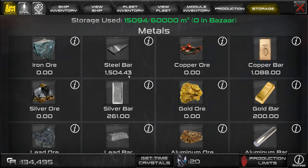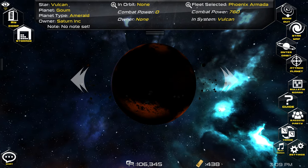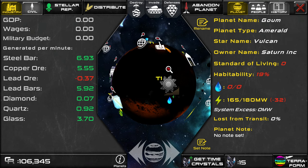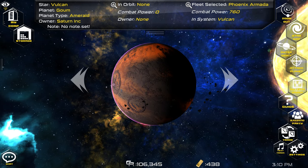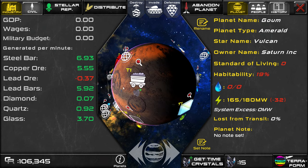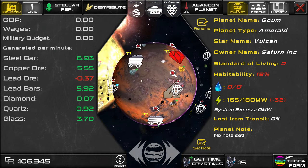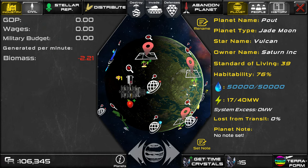One thing that's important to keep in mind is that storage is global. So when a mine on this planet mines iron ore, it adds it to our global storage, which is available anywhere in the universe. So we could just as easily refine all of this ore that we're mining on this planet on any other planet, and it would be just as fast.